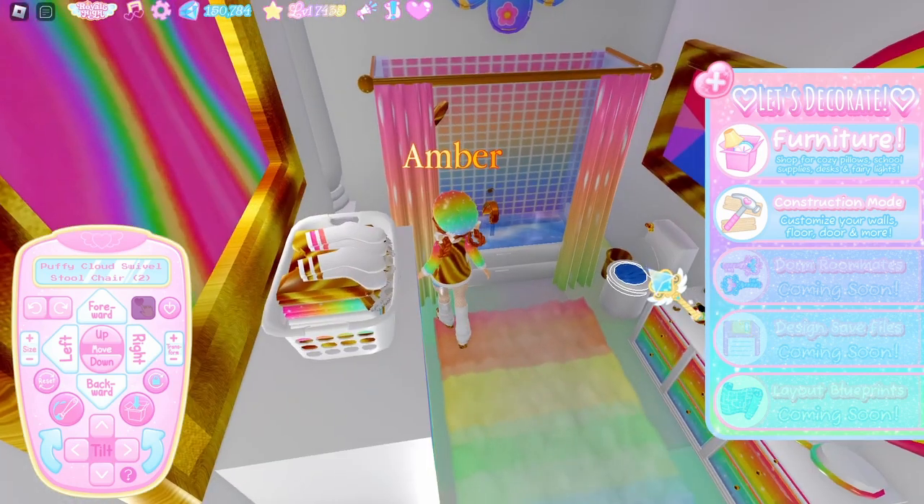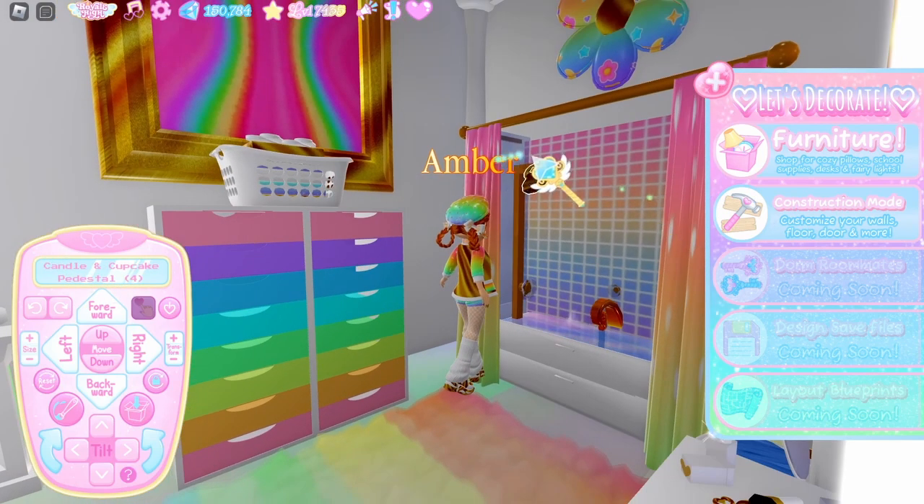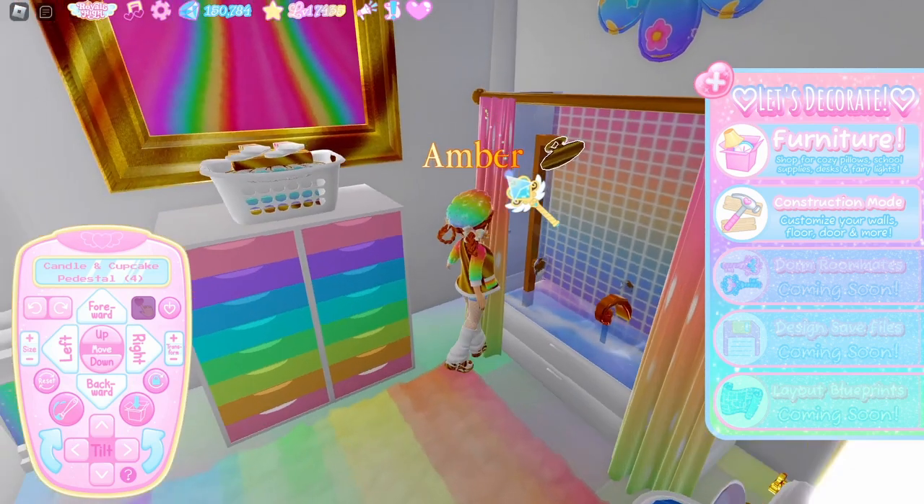The next thing I added was a bar handle that I sized up — it's in toggle three. For the shower head, I used a candle and cupcake pedestal in toggle four, and just angled it and kind of shoved it into there. I wish I'd recorded myself building this because explaining it is a bit hard.